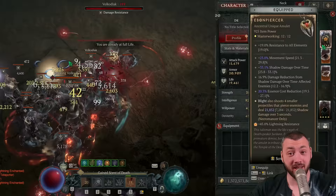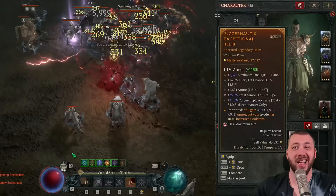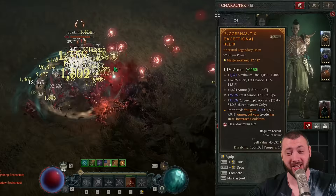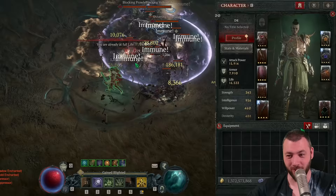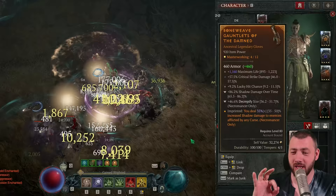As your helmet, you're playing Juggernaut to get 15,000–20,000 armor for the level 199 opponents. You increase corpse explosion size, maximum life, and helmets can now have a lucky hit chance — getting lucky hit chance is easier than ever. That goes for gloves as well; you can roll lucky hit chance there too and masterwork that lucky hit chance. Importantly, darkness damage or shadow damage over time can also be increased.